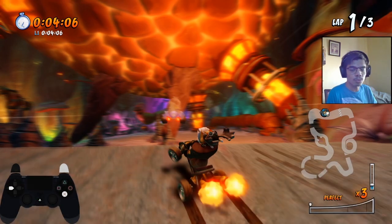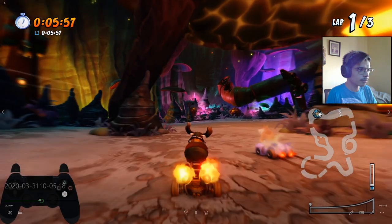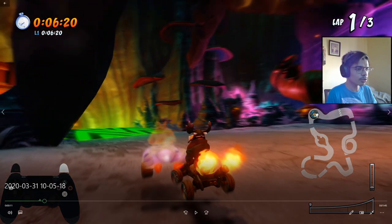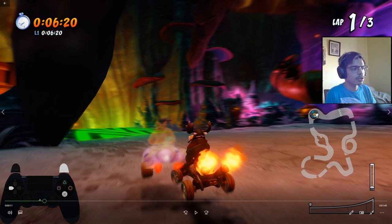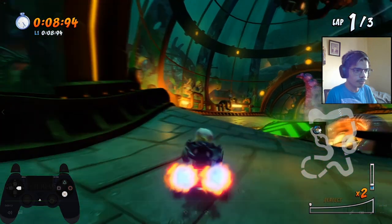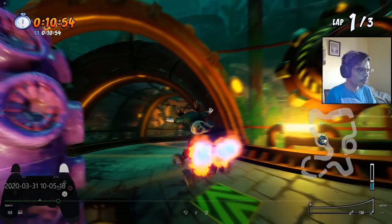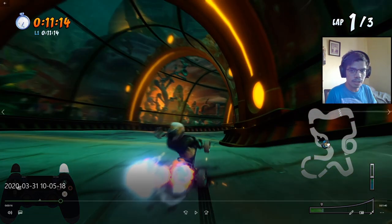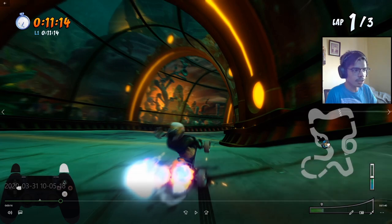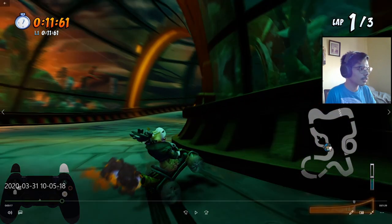That makes you faster and gives you more reserves. Jump, then position yourself. The moment you turn here, do at least two turbo boosts. Then jump here to cut this area. Power slide again and do a single turbo boost.